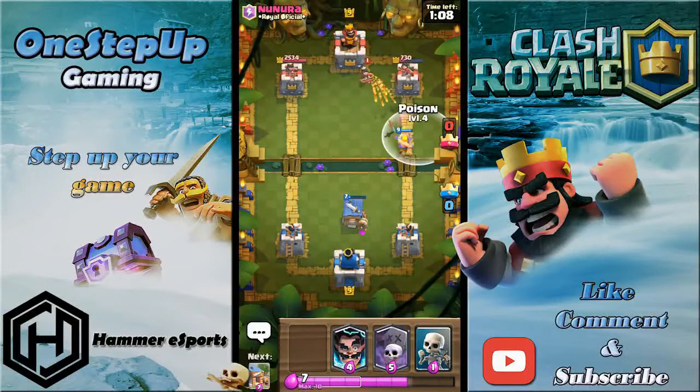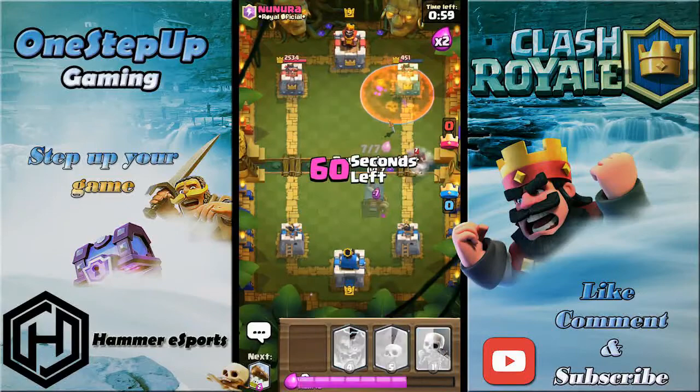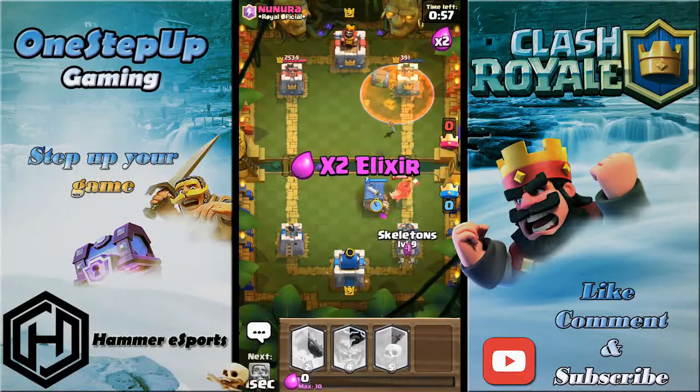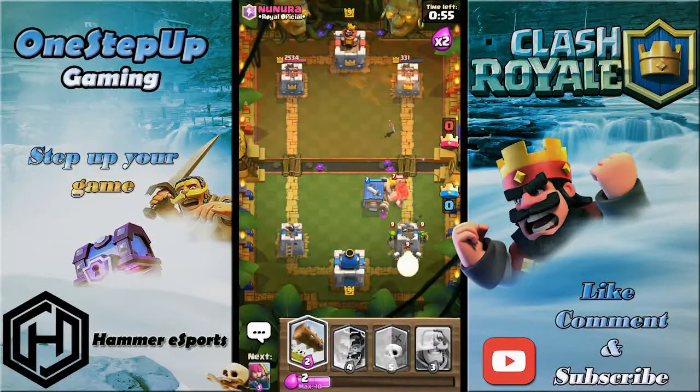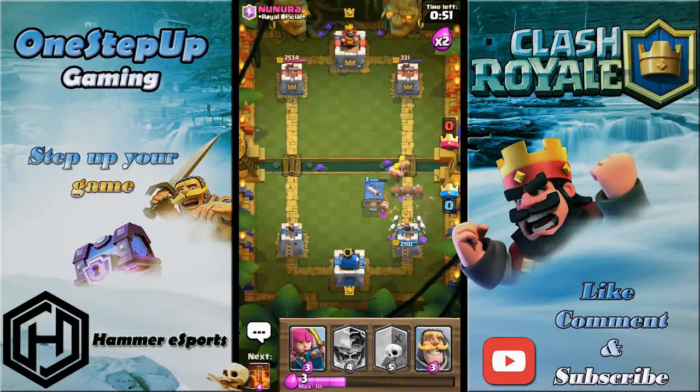I can use the poison if I want to — I'm waiting for him to play something else because just poisoning this isn't the best, but I'll just do it now because I'm at full elixir. Now he's gonna send his hog — I can place my barbarian hut here and skeletons to kill those goblin barrels.